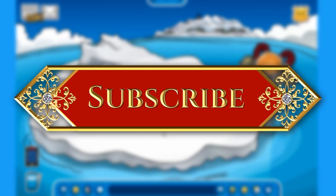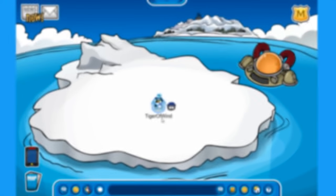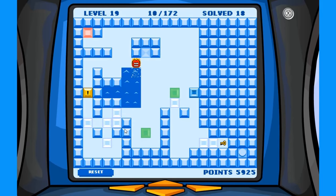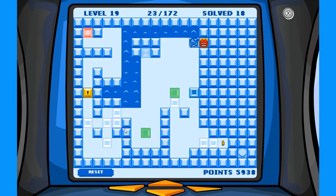Also subscribe so we can reach 5,000 subscribers. With that being said, enjoy the video! On the Thin Ice Minigame, on level 19, you can actually go through this wall over here, and if you make your way all the way down and press this button right over here, you will then earn the Ice Treasure Stamp.